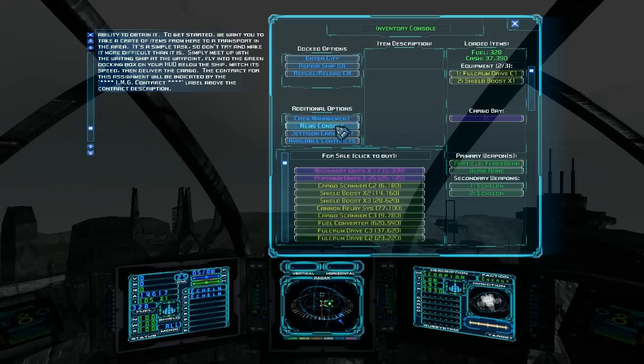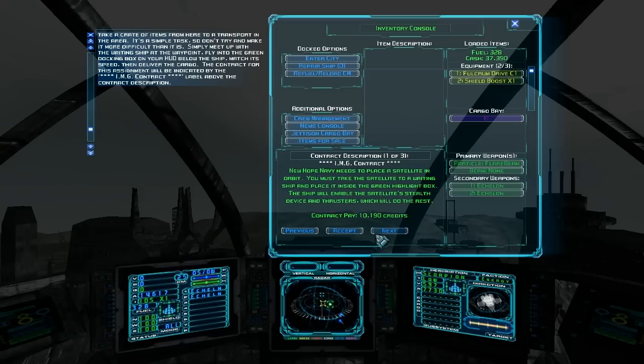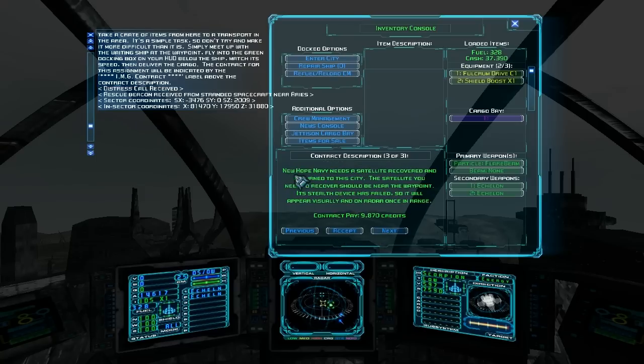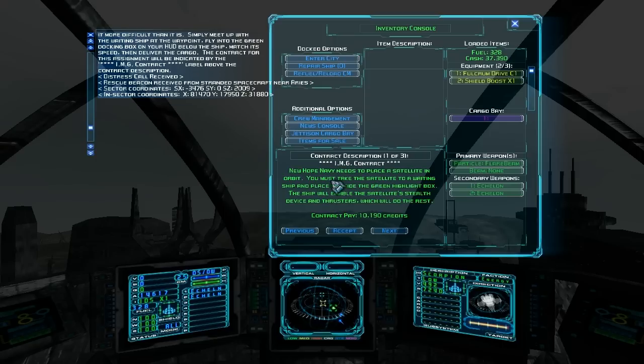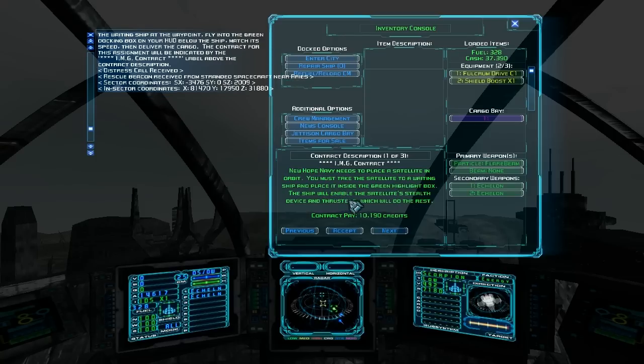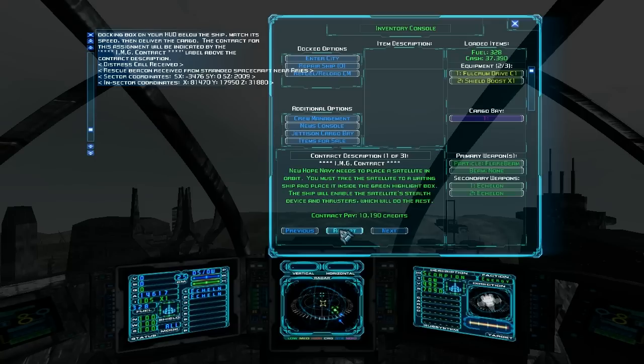If you click on Available Contracts, you can cycle through all the different jobs being offered right now. There's always a description and a contract for each job. The mission ones will always say IMG contract — that's for the mercenary guilds you're part of. Looks like we're going to be doing a delivery mission: place a satellite in orbit. Simple delivery mission, no problem. Click Accept.